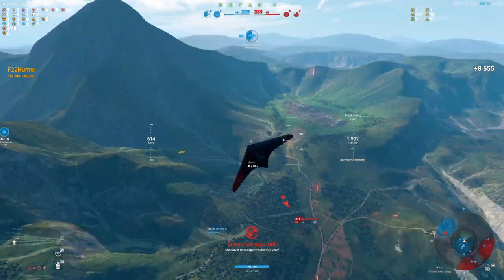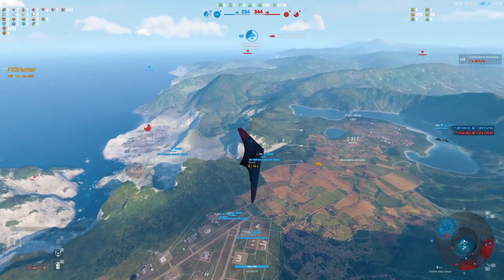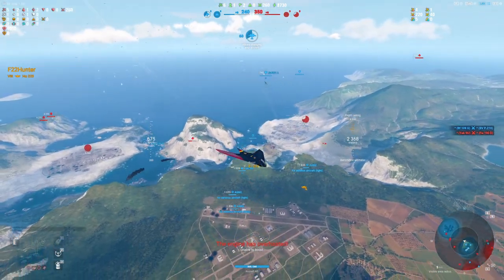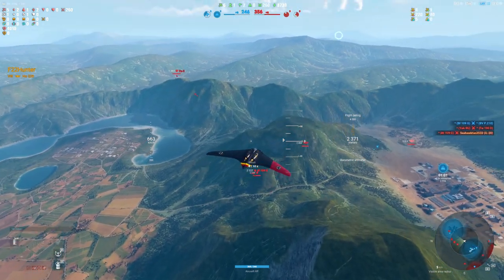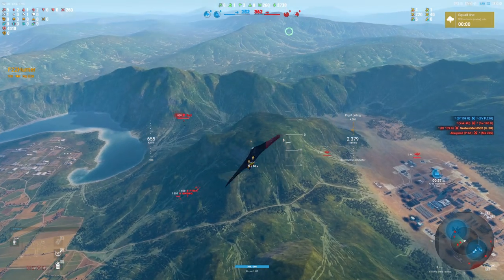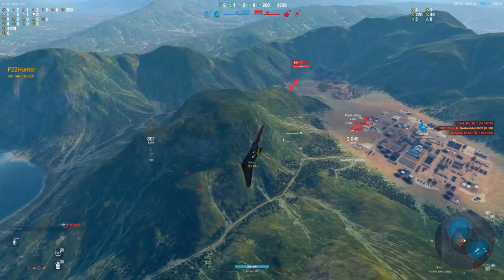We're in danger of losing the airfield here — it doesn't take much to do that. A plane like the Horton is hard to fly defensively because you don't have the DPS; you have these monster alpha guns. But Seahawks is trying desperately to get outside the zone. Looks like he made it there. And both the heavies are going to start working on the zone as well, which is interesting.